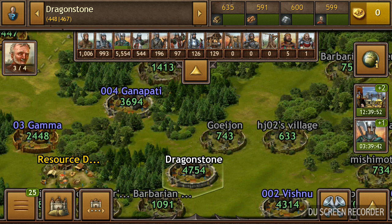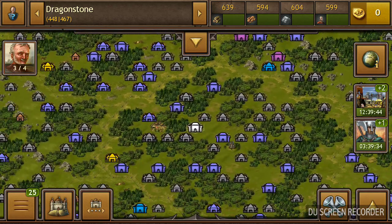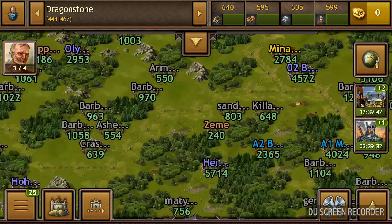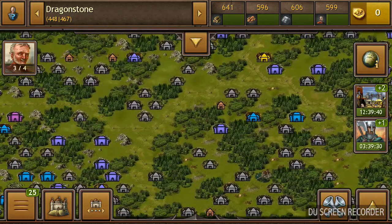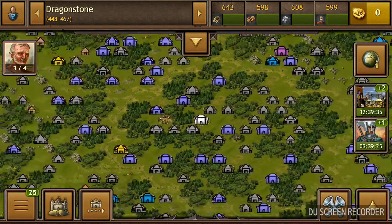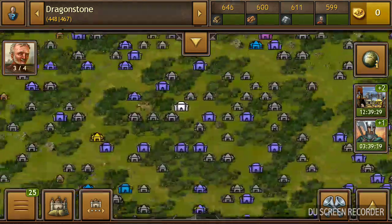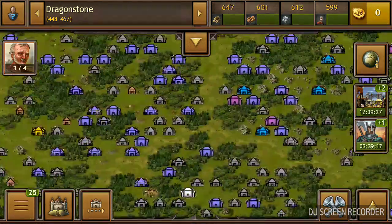What I do to get more resources is that I use all these troops to attack every barbarian village or an inactive village like this one, for example. I use this to farm — I use all those soldiers to attack every barbarian village in this area or more.